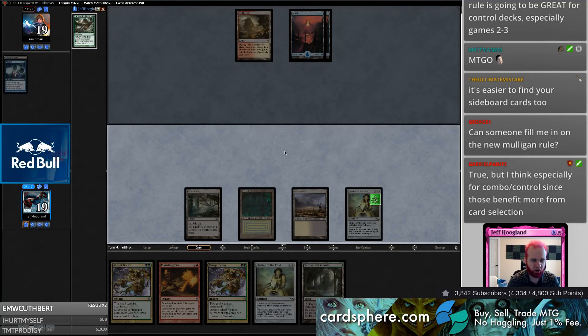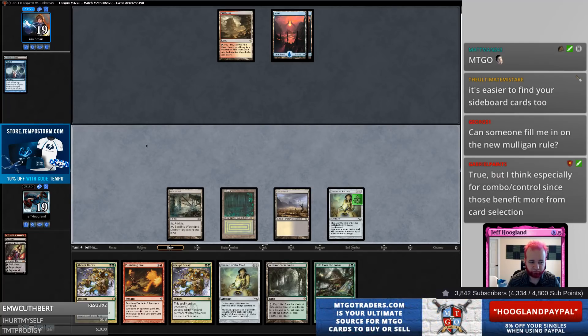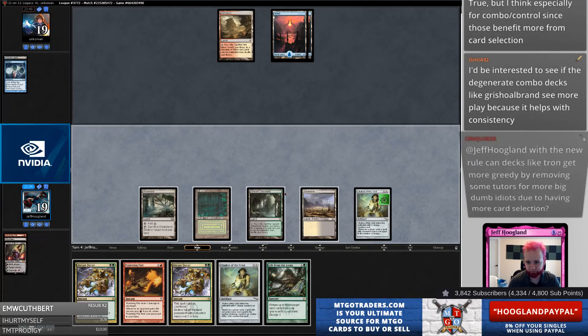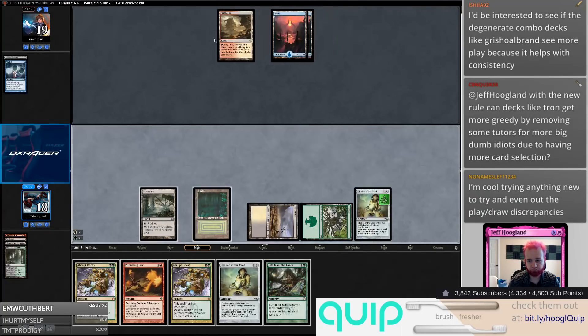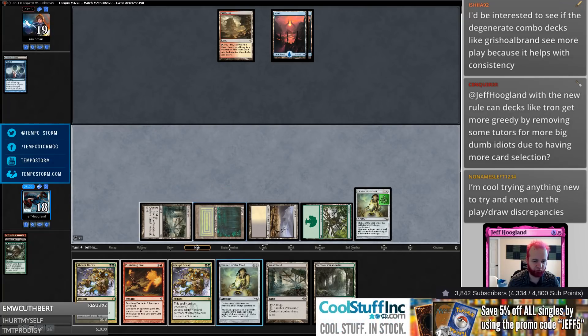Do I even dredge Loam here, or am I supposed to take draws? I think I'm just supposed to dredge the Loam. The upside to dredging Loam is eventually I hit a cycle land and then I get to dredge the Loam and do other stuff. I think I'm going to play a backup Chalice of the Void for one here because they're probably a Council's Judgment deck — they're going to Council's Judgment the other one at some point.